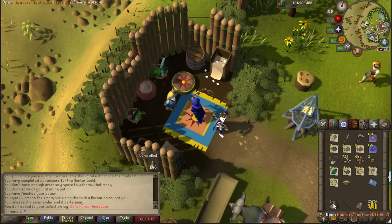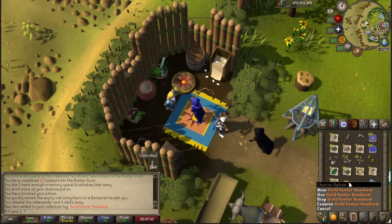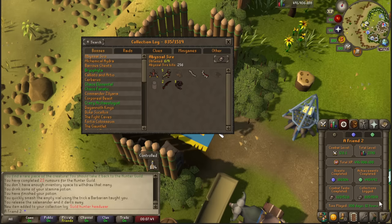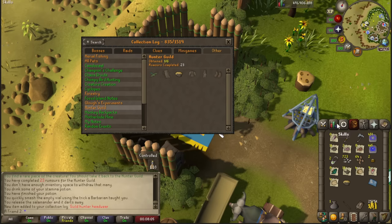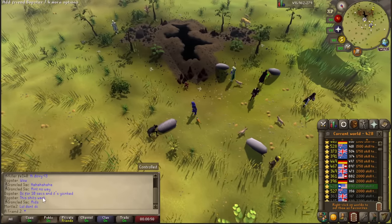Oh my god, it's a collection log slot! Wait - is that the one? No, that's a kit. I got a huntsman kit! I thought it was part of the points system because I opened the collection log and saw way more items to obtain. You go to 'Other' and find the Hunter Guild. I saw the pet listed and was like - you get even the pet from just opening these sacks!